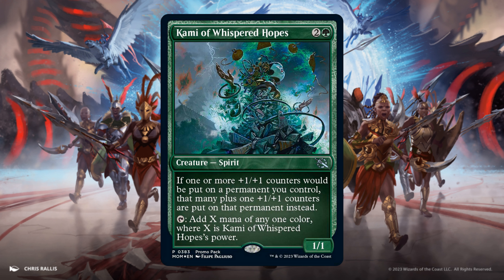Kami of Whispered Hopes, 2 and 1 Green. It's a 1/1. If 1 or more +1/+1 counters would be put on a permanent you control, that many plus one additional +1/+1 counters are put on that permanent instead. And remember, Incubate — tap X mana of any color where X is its power.